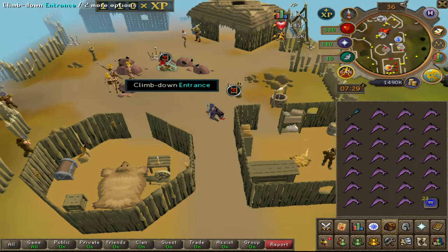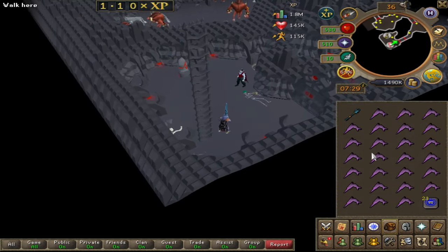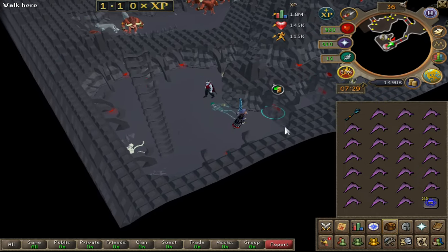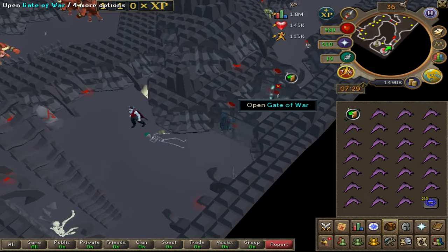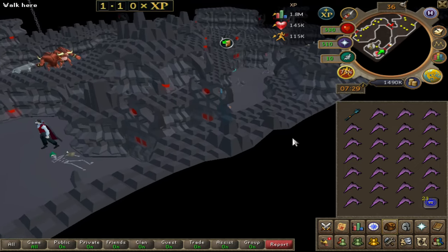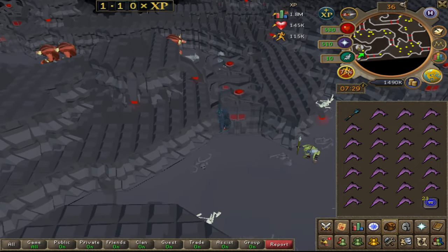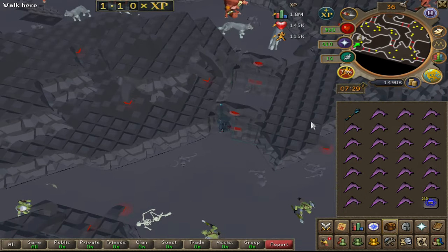All the way down here - the first piece is from minotaurs, so I'm going to go to minotaurs. Then I'm going to go down the floor to flesh crawlers, and then I'm going to go to catablepon and then to ankous right there. So it'll be enjoyable.